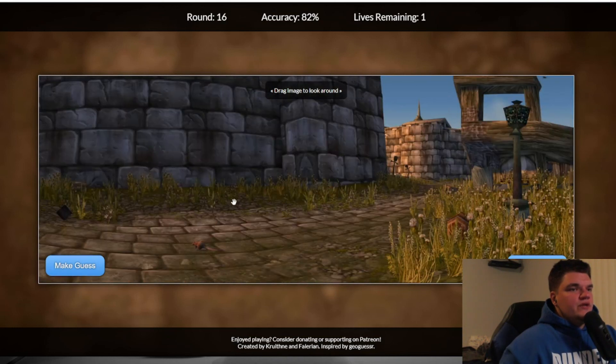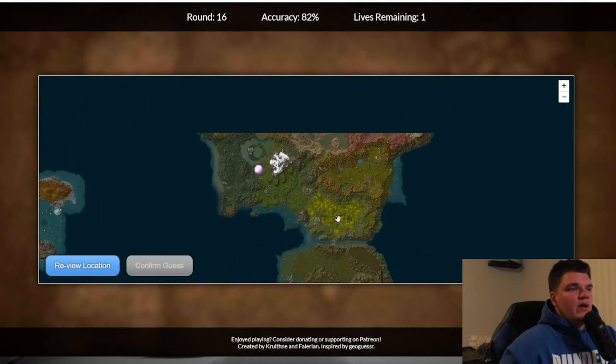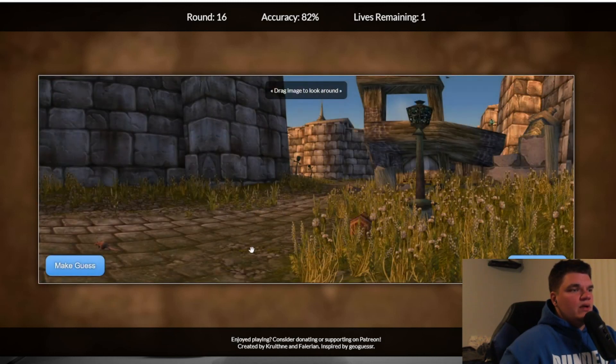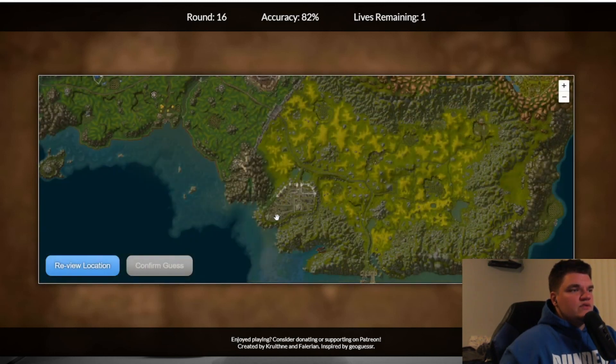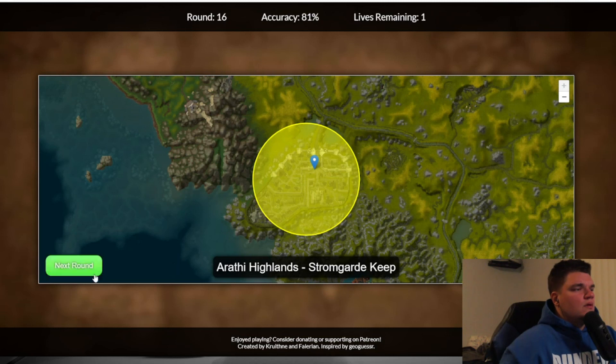This is the entrance to Stormgard — and it should be like right — oh wait, hang on. Okay, so it's actually inside. It's gotta be like right here. Okay.